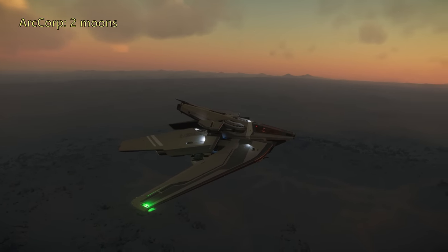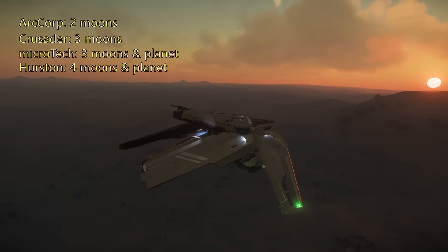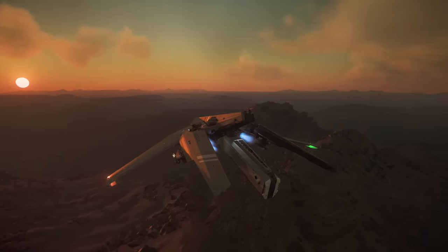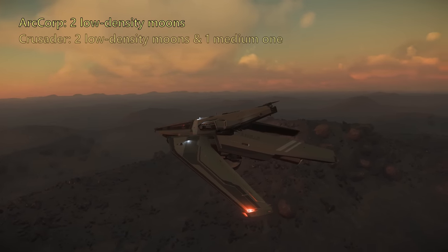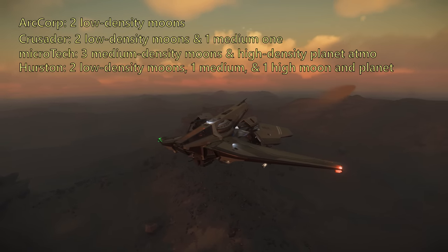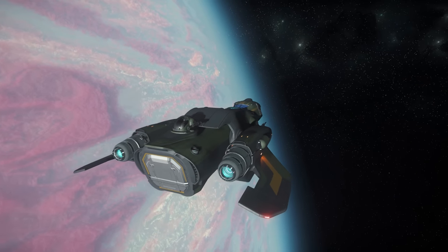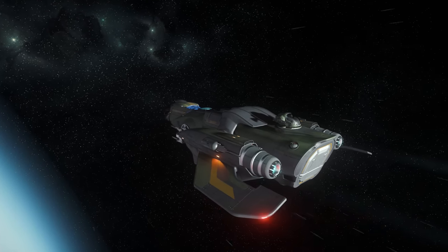ArcCorp is best for spawn points with bounties only on its two moons, followed by Crusader, then Microtech, and Hurston last with bounties spawning on four moons and the planet itself. For atmospheric density, you typically want lower density so that you don't have as much drag for maneuvering. ArcCorp wins again with low drag on both moons, followed by Crusader, then Microtech, and Hurston last with two low density moons, a medium moon, and a high density moon and planet. High density planets also have a high quantum altitude, forcing you to fly around 10k to quantum away, whereas moons are only a couple thousand kilometers to quantum altitude, making for fast getaways.